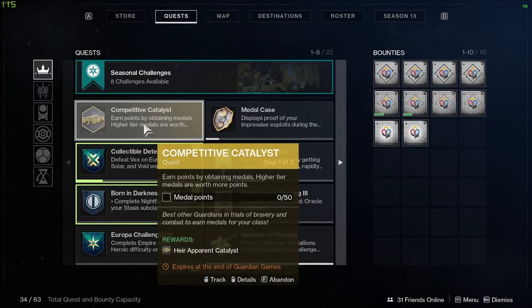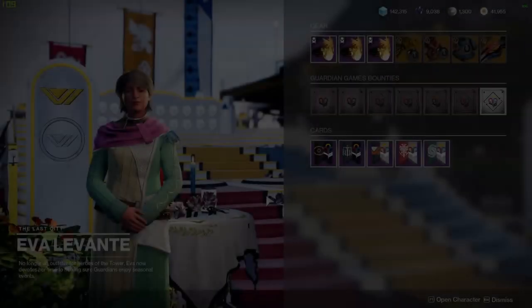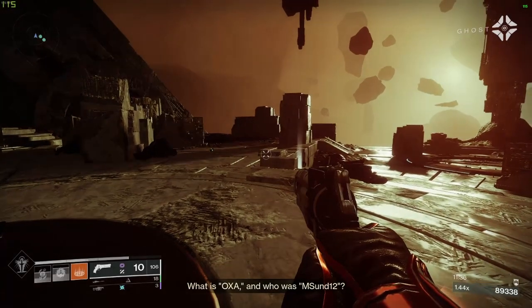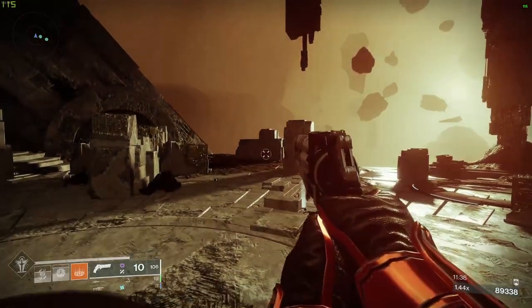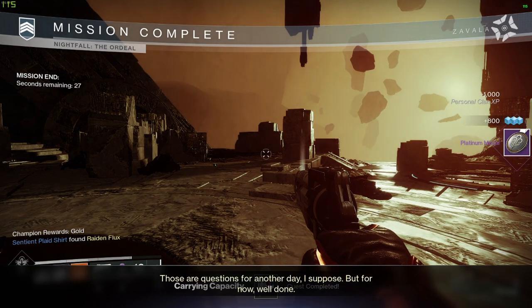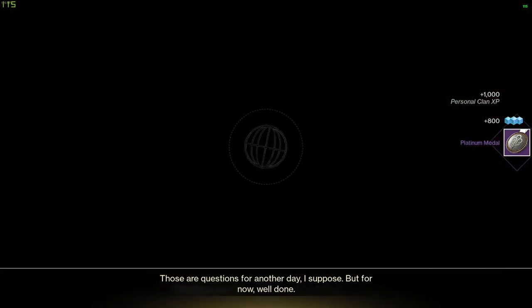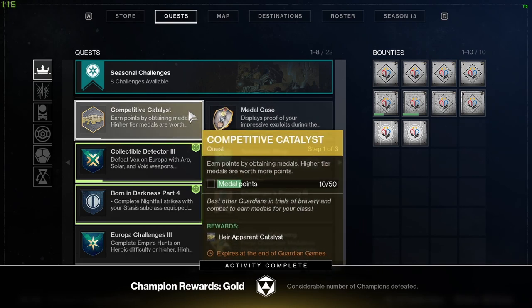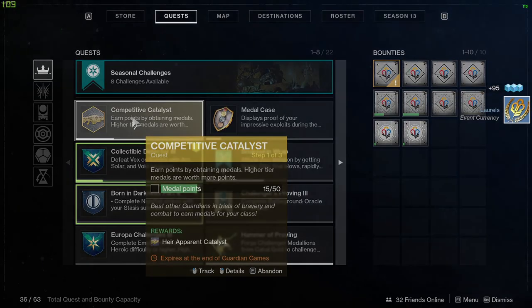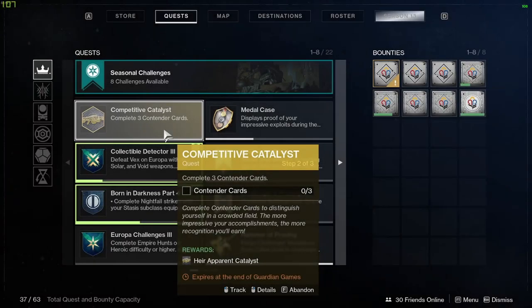For the first step of the catalyst quest, you need to earn 50 medal points — higher tier medals are worth more points. Grab your contender card; I highly recommend doing the nightfall ones for the platinum. The difficulty of the nightfall doesn't seem to actually affect progression, so running a lower difficulty nightfall is probably better. One platinum medal is worth 10 out of 50 points, and one gold medal is worth 5 points.